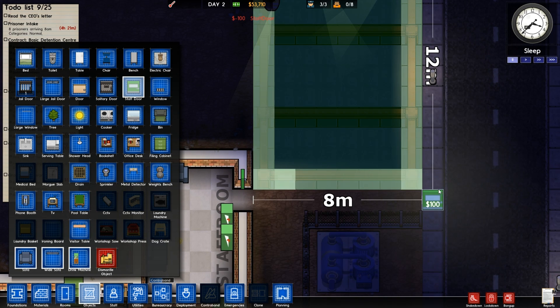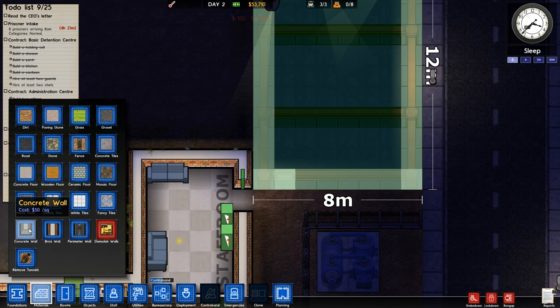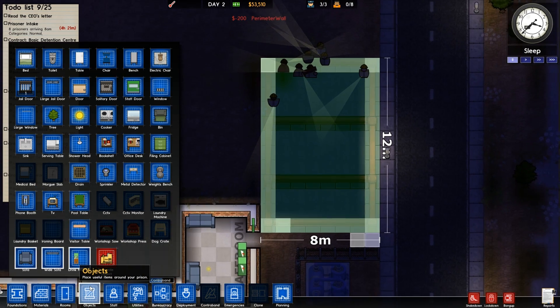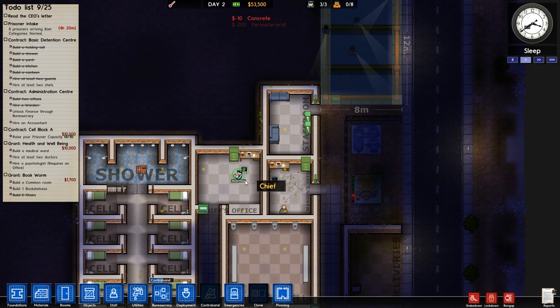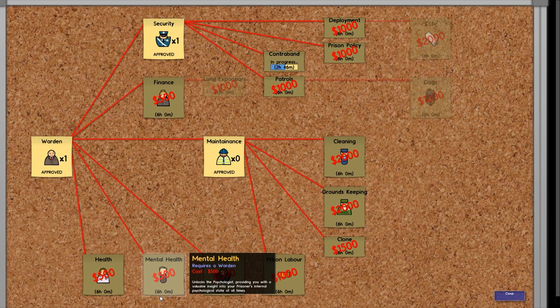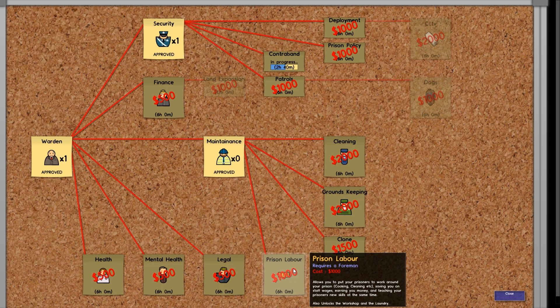I'm so passionate about these staff doors. Going to add a little bit of fence here for the prisoners — a nice little bit more security. I really want to get these guys working pretty much straight away. So we're going to start adding work presses and stuff — prisoner labour. So how do we get to that? There it is — we need to do that quite soon. We need a foreman.